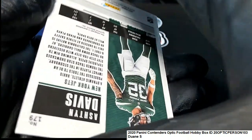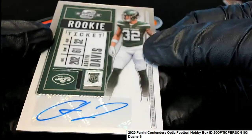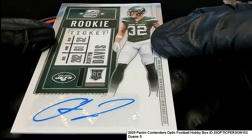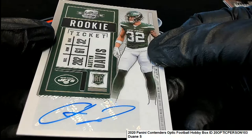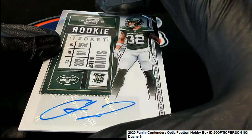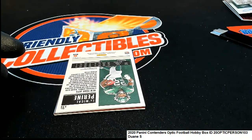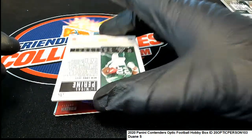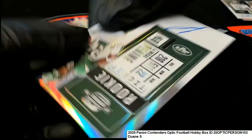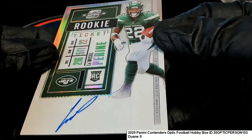Next one coming out of here is a Jets autographed hit — New York football Jets, rookie ticket auto. And the final hit out of the box is another Jets. It's a Perrine. This one is an on-card auto — Perrine, rookie ticket running back for the Jets.